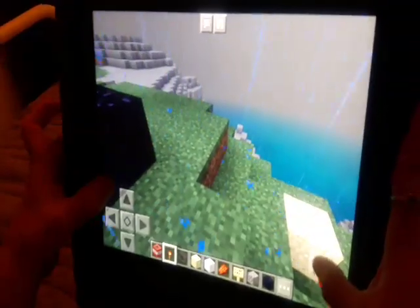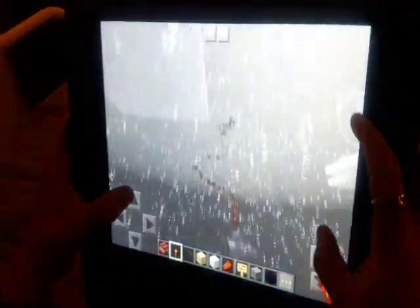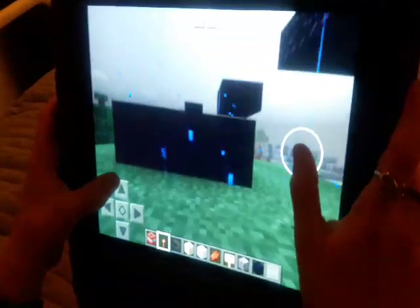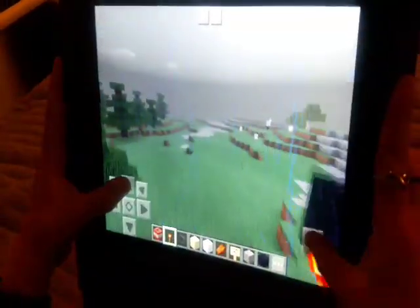Hello, this is the ultimate earth parkour course. There are four stages: obsidian, cobblestone, brick and stone, and quartz. We're gonna start right here on the obsidian stage.